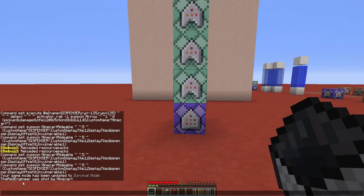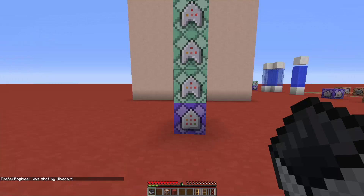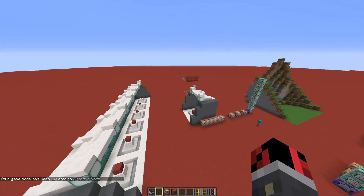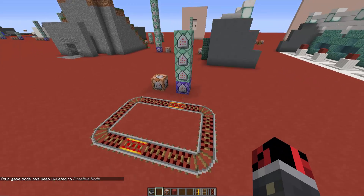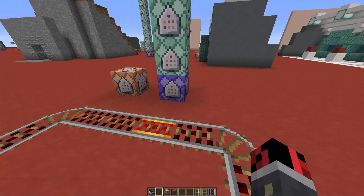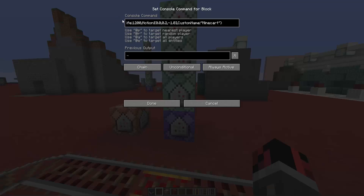In the death message it says 'the red engineer was shot by minecart.' Now I'm going to explain how to get this custom message. All four command blocks are similar — the only thing that changes is that they detect four different rotations of the minecart.